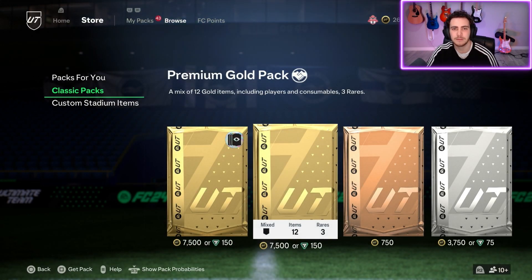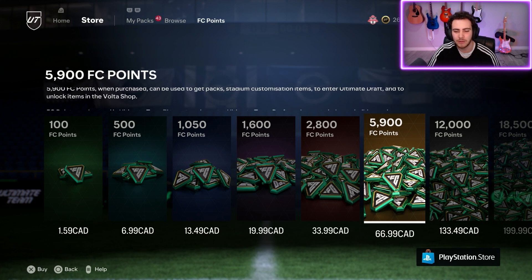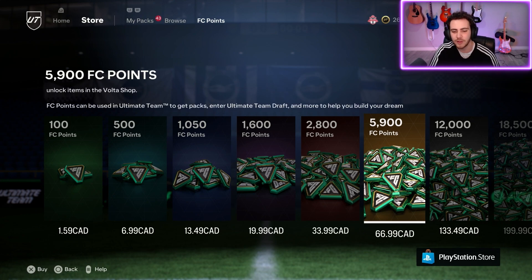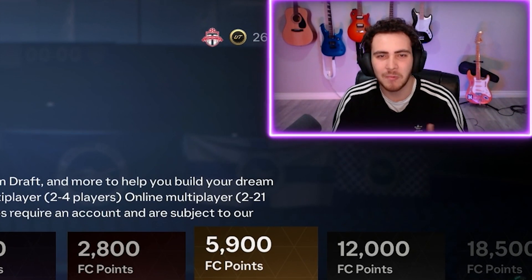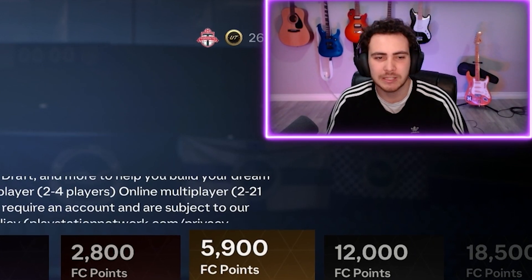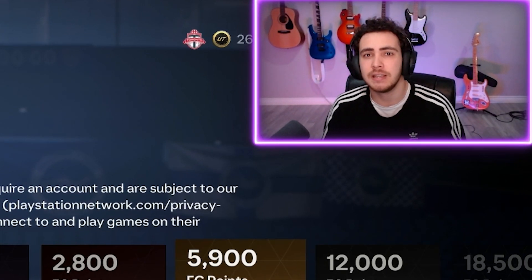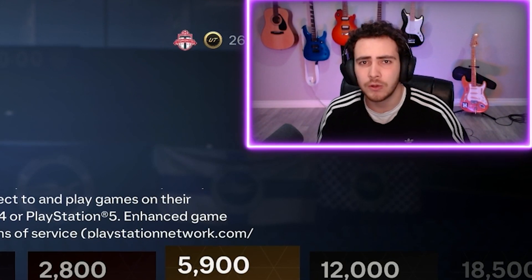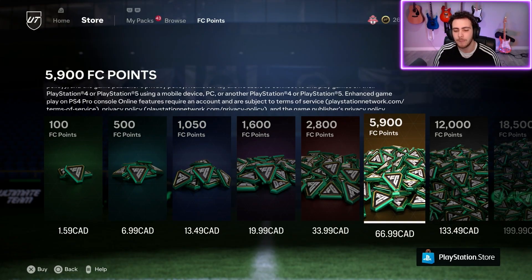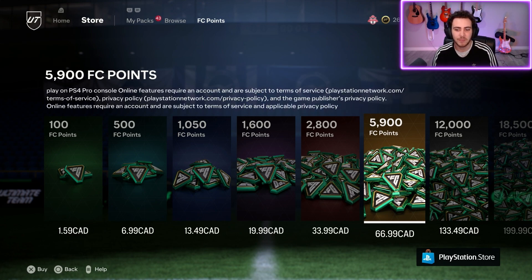People often forget this and blow all 4,600 FIFA points into these launch packs. For me, 4,600 FIFA points is around $50 — not quite the 2,800 for $34 bundle or the 5,900 for $67 bundle, so it's expensive. I wouldn't recommend buying FIFA points at all. As you'll see when I start my road to glory, you can actually build a really good team without spending any money.